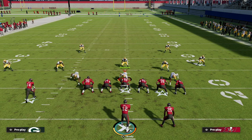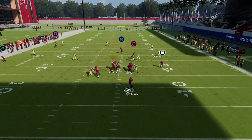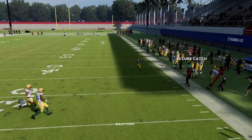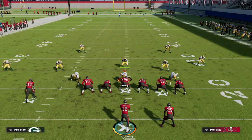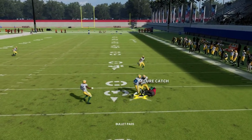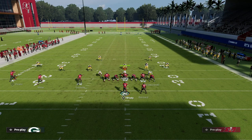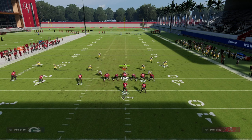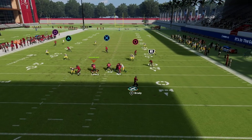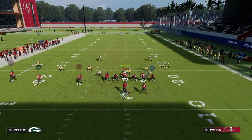In Madden, when talking about routes it's important to understand leverage. If my receiver has inside positioning I can't throw outside; if he has outside positioning I can't throw inside. I need to pay attention and wait for my receiver to get outside leverage so I can throw the ball outside. Best case scenario they get a swat out of bounds if you mistimed it. Here's the ghost route — as soon as I get outside leverage I throw with outside pass lead, and worst case he gets that swat.